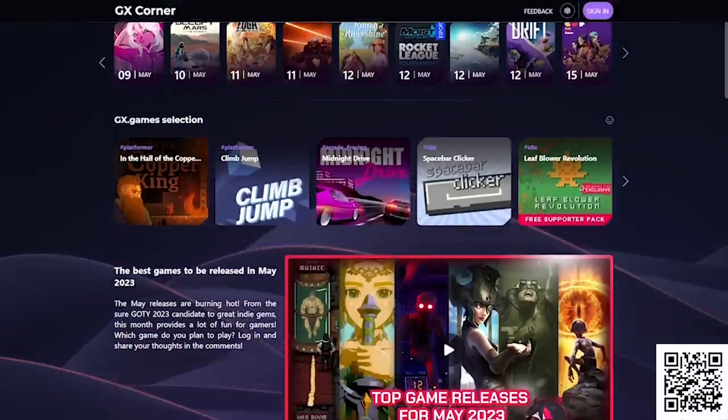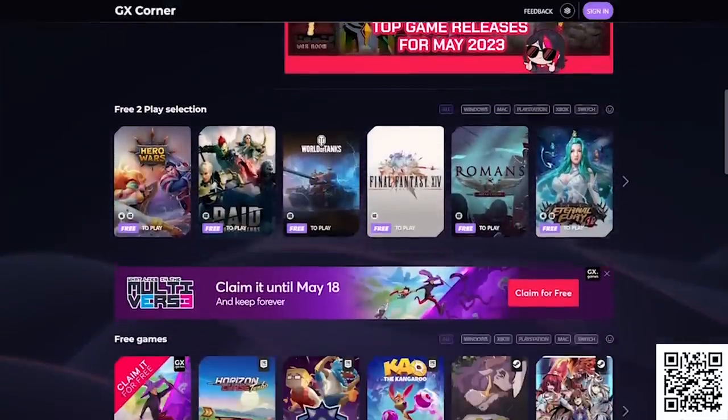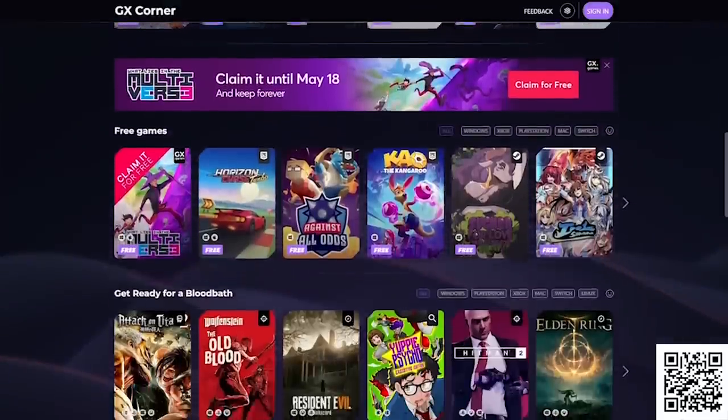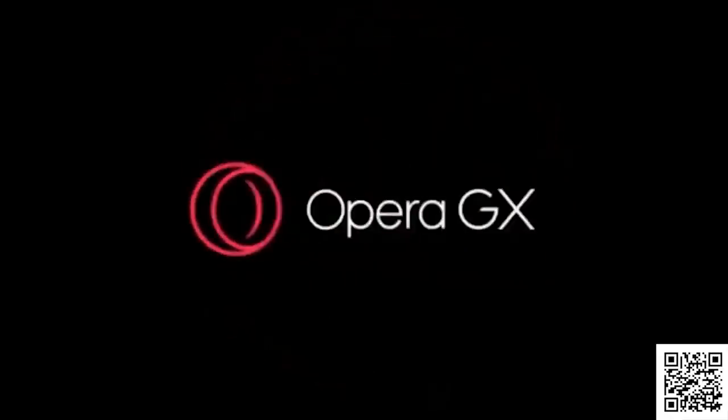It's up to date with free games, the best deals, the newest releases and breaking gaming news all in one easily accessible place. You can easily switch between platforms and also see the upcoming games in the release calendar. If you're interested in using the coolest browser ever, download Opera GX from the link in the description or from the pinned comment down below.